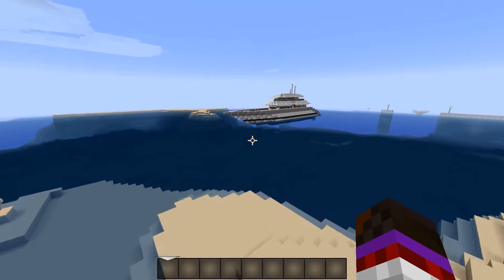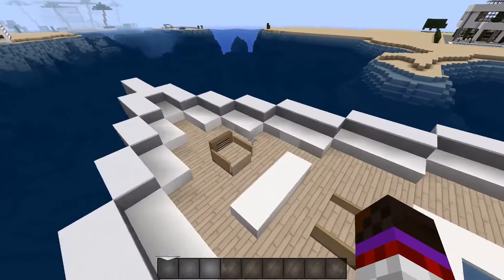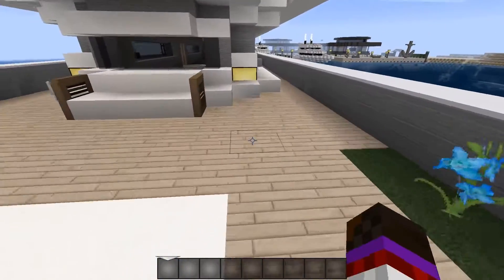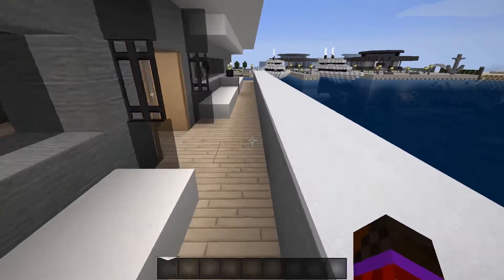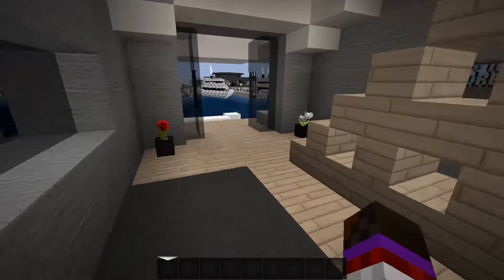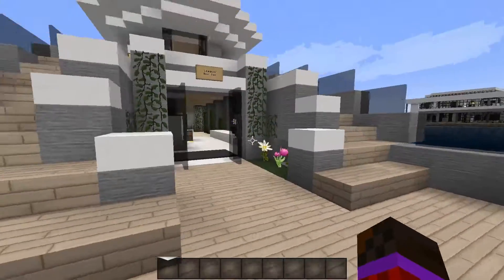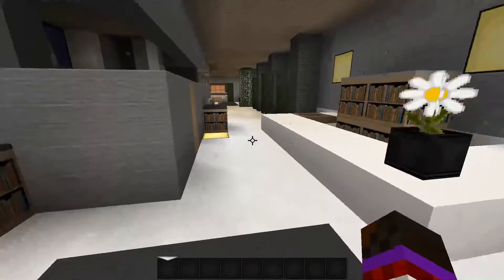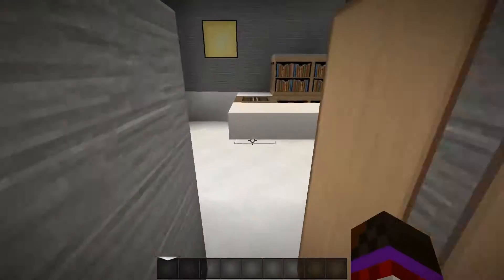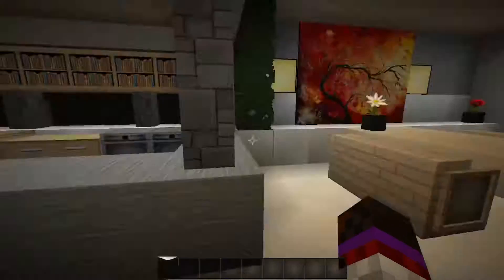We'll fly over here real quick. Look at this yacht house - it's got its own jacuzzi pool. We'll go inside. Oh man, look at this - fancy spancy! Look at the little bathroom area there. This is neat guys.